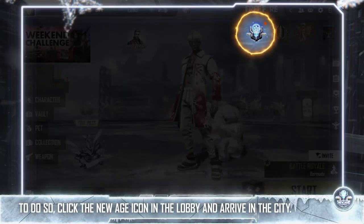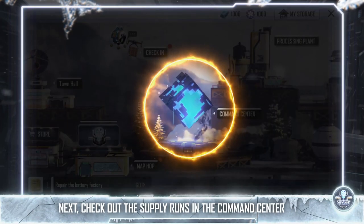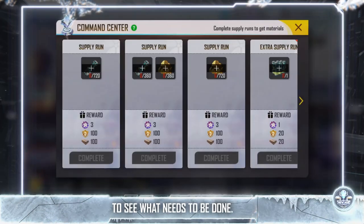To do so, click the New Age icon in the lobby and arrive in the city. Next, check out the supply runs in the command center to see what needs to be done.